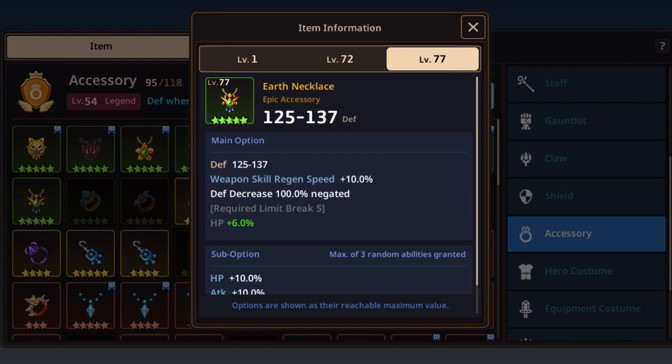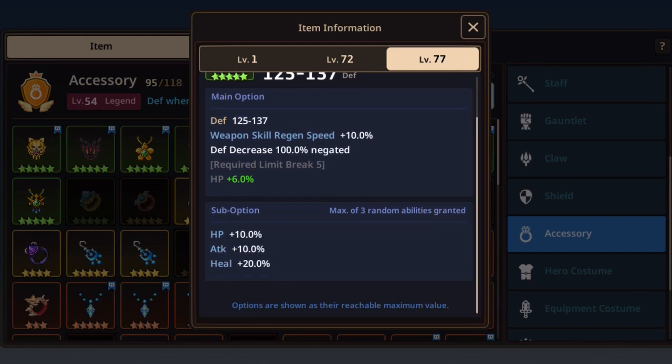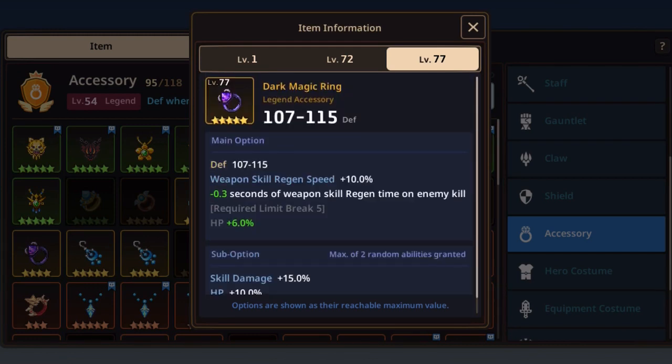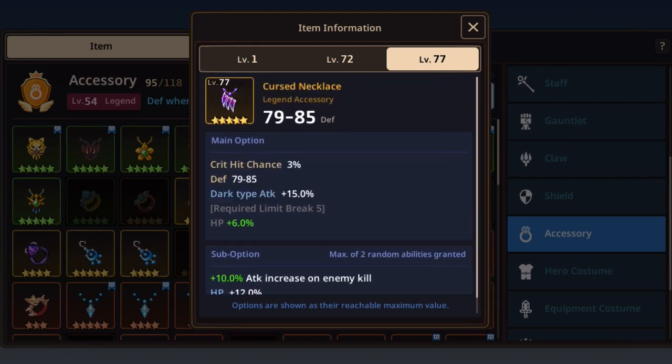Just a short mention: the Earth Necklace has one of the highest base DEF at 137, giving nice tankiness, weapon skill regen speed +10%, and defense decrease 100% negated. It won't matter as much because the main two units you face are Ogma and Nari, and Noxia handles them fairly easily. But if you have nothing else in the epic range, this is a good option. For legend accessories, the Dark Magic Ring has a reasonable DEF stat, weapon skill regen speed +10%, and skill damage +15%.